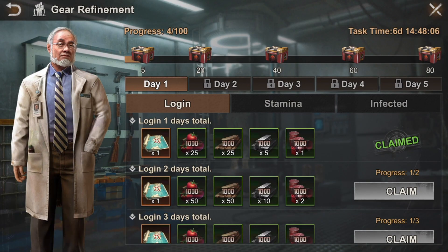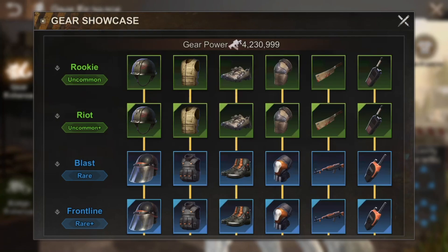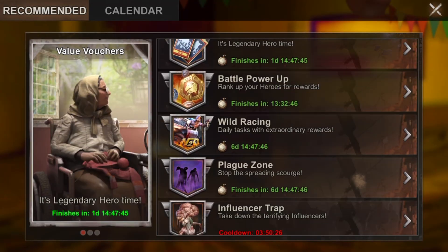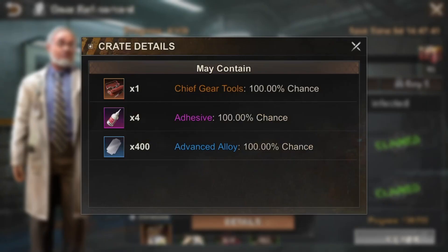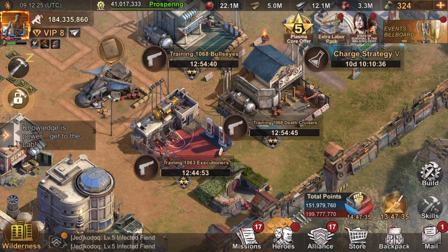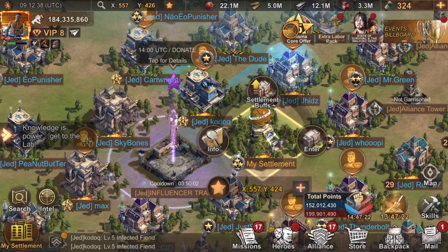They're giving you this because they are releasing red gear. Usually the maximum we have in our state is the orange gear. Now they are releasing four more tiers of red gear and you're gonna need around 4,000 tactical gear designs to get that - not counting the cheap gear materials like the glue and advanced alloy. So you'll need thousands of designs and they're giving you just 40 for free. You have to be grateful.